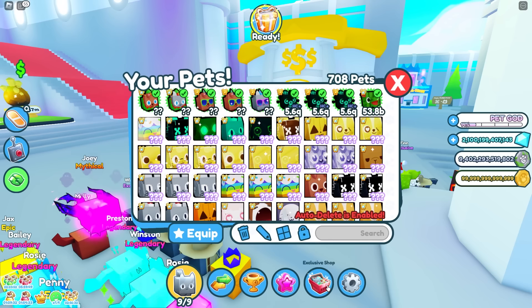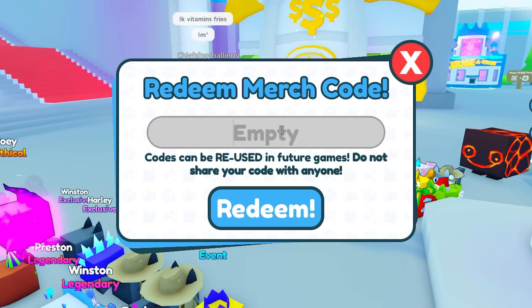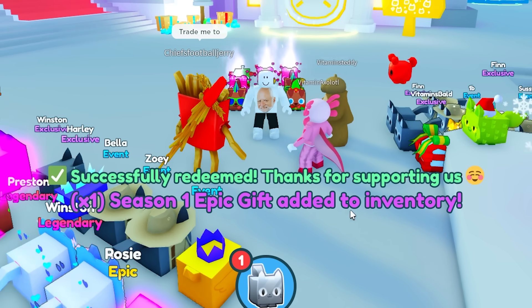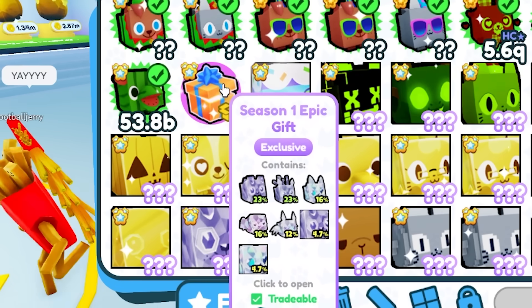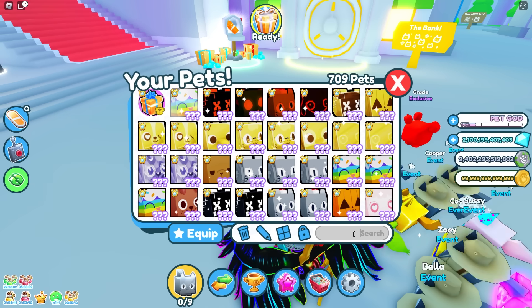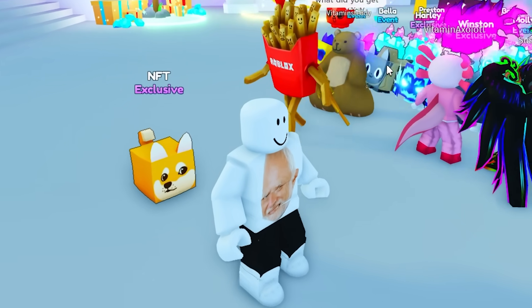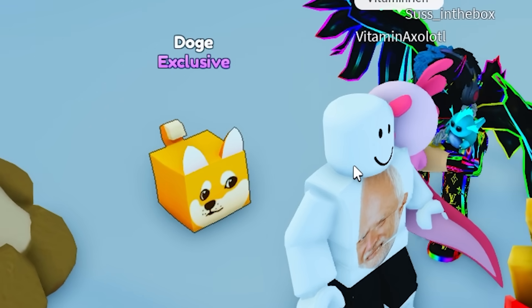Let's activate the code. I am curious what kind of garbage it's going to give me. Let's redeem. Codes can be reused, so I need to save this. Season one epic gift added to inventory — oh, it's a gift! Wait, maybe I should sell these. I think they're worth a lot of diamonds. Where's the doge? There he is — oh my goodness, it's so cute. Its name is doge.